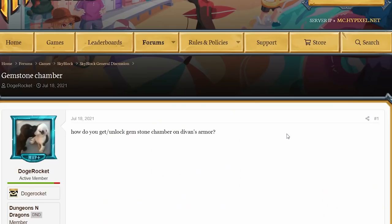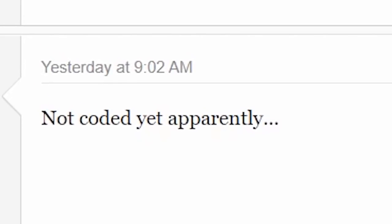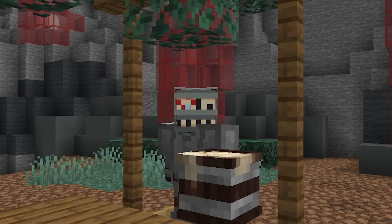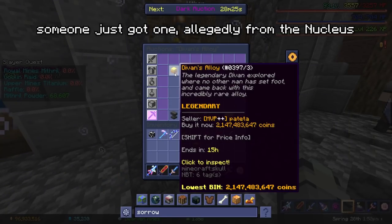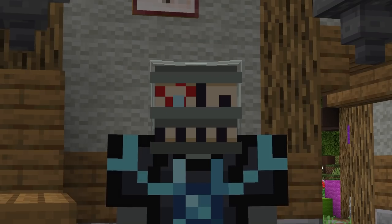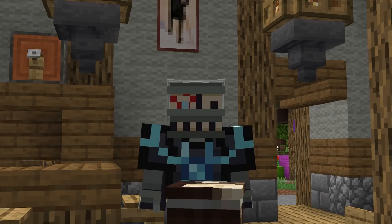Back to the gemstone chamber — there are even rumors going around that it hasn't been coded into the game yet, which would be very disappointing if they were true. But it's entirely possible, since it's incredibly unlikely no one would have obtained something like this by now. This isn't even the only thing that no one has obtained yet. The Divan's Alloy is also a complete mystery. Until we know how to obtain gemstone chambers, the Armor of Divan will be very lackluster. Even for mining Mithril and Titanium, it isn't that much better than Sorrow, and the near 200 million price point doesn't justify it at all.